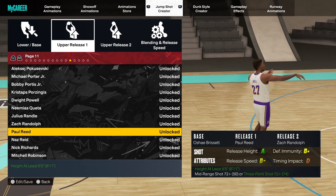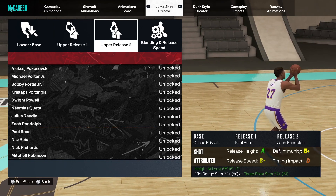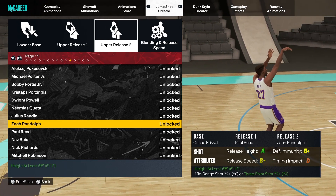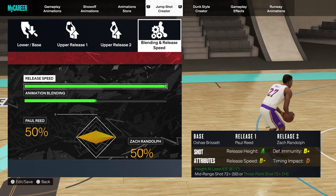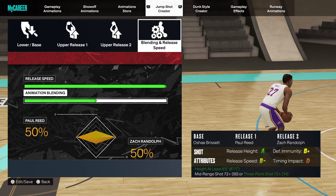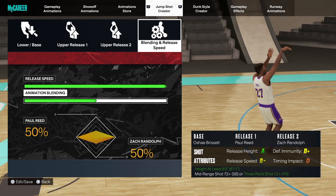For Upper Release 1 we've got Paul Reed — release height is good, release speed is good, and those are the two I really focus on when creating the jump shot. For Upper Release 2 we've got Zach Randolph. For the blending, release speed is taken to the fastest — this is a center build, so take it to the fastest. The blending is 50/50, so half Paul Reed and half Zach Randolph. Make sure you watch the video to the end to see it in action.